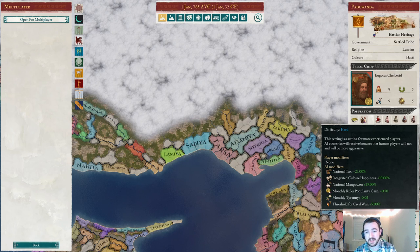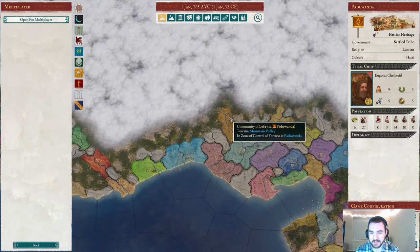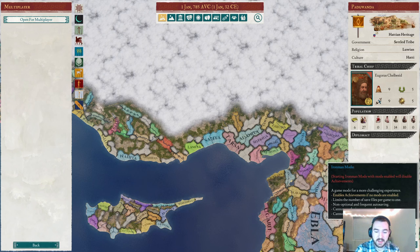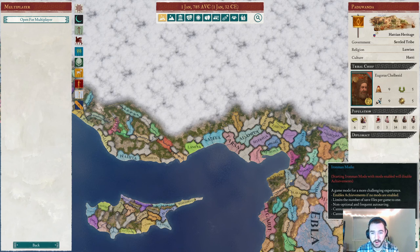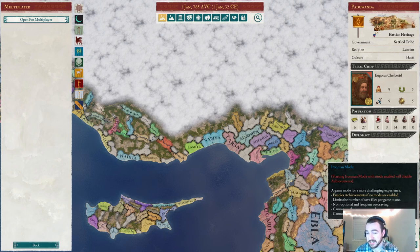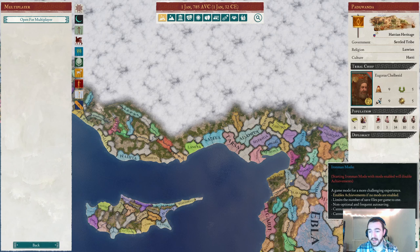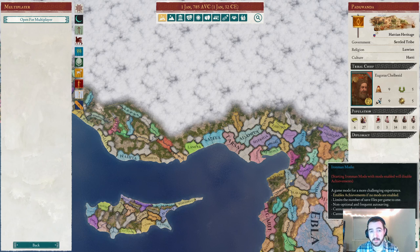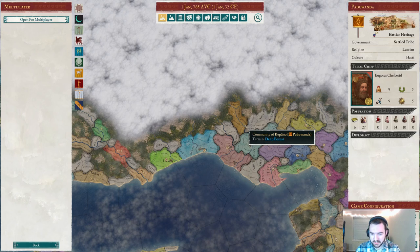Hard difficulty will result in stronger AI enemies in terms of their economy, which means richer lands to sack and raid as a marauding tribe coming down from the mountains. I'm also going to play with Iron Man mode kept off just because I want to make some backup saves, though I'll play with an Iron Man mindset — I won't regularly reload to undo decisions. But if I do a misclick, I'd prefer to fix that. Since it's a modded campaign, I couldn't earn achievements anyway, as Bronze Age Reborn doesn't benefit from the 2.0.4 beta patch. So let's go ahead and get into the game as the tribe of Paduwanda.